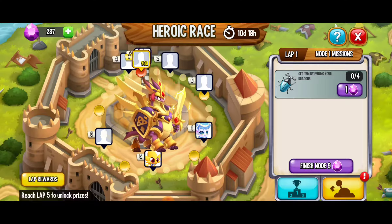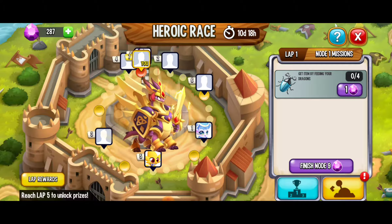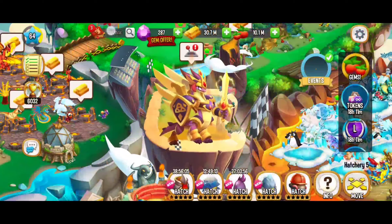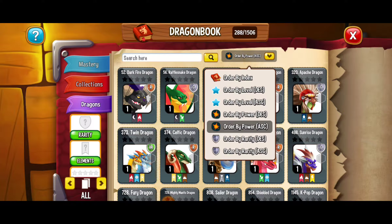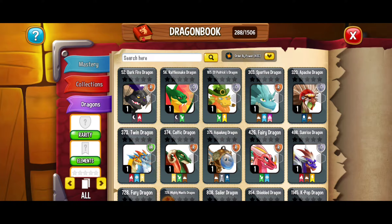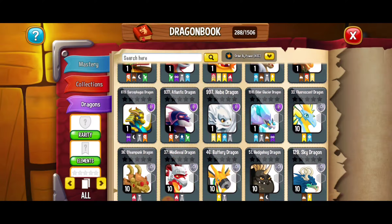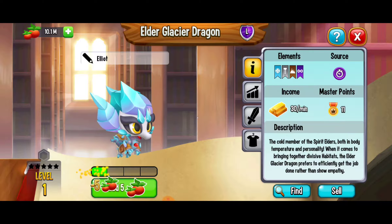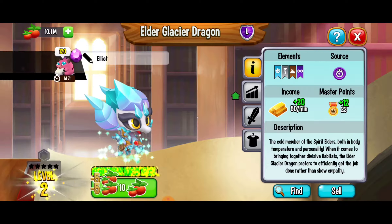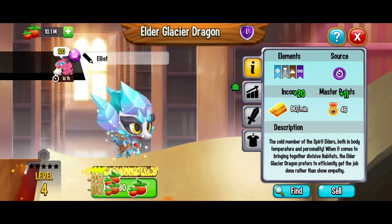First things first, we're going to have to get items by feeding our dragons. Here we're going to have a bunch of laps and these laps have node missions within them. So let's start feeding our dragons. Here I'm going to go to my dragon book — I'm going to put it in order by power ascending. This is going to give us all of the level 1 dragons here first, and I want to feed the strongest level 1 dragon over here and get those beetles. Here we're going to go feed this low level dragon. It's not going to cost too much food, and hopefully we're going to see those beetles pretty soon.